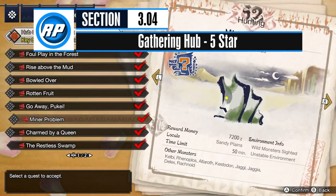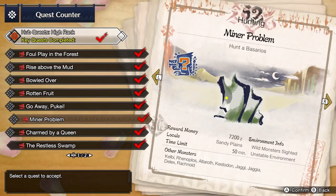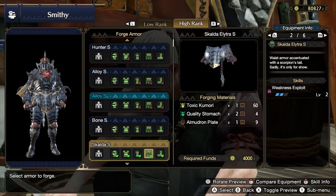You'll get a standard veto at this rank, and unsurprisingly, just like in low rank, it's Volvidon. Skip the key quest Minor Problem. You can always come back to Volvidon later if you need materials for certain decorations or upgrades.